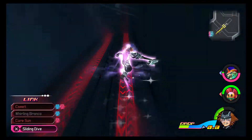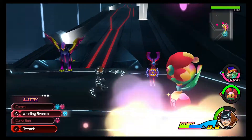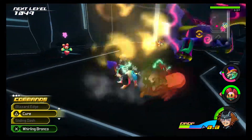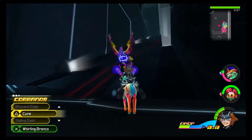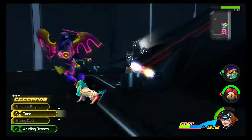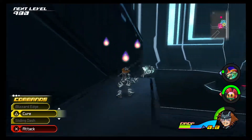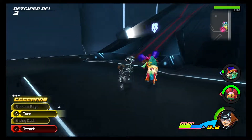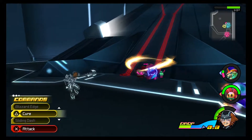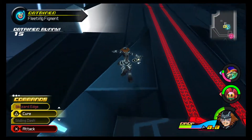Let's go up this way. Whirling Bronco, go! Whoa. Get over here so I can Whirling Bronco you - oh well. I like how Sora rides his little Dream Eater followers, but Riku has them transform into weapons. It's interesting how they can both have the same familiars but have different styles in using them.